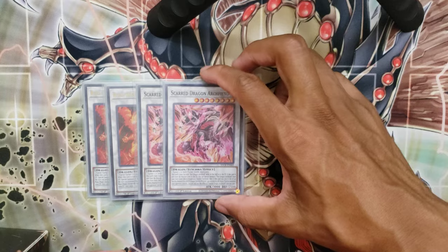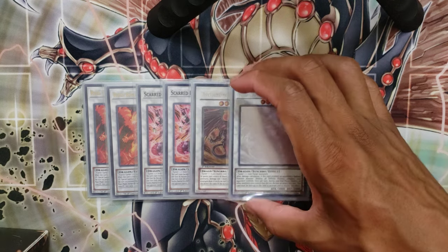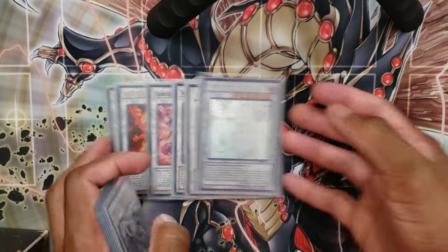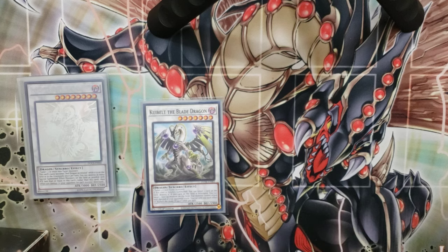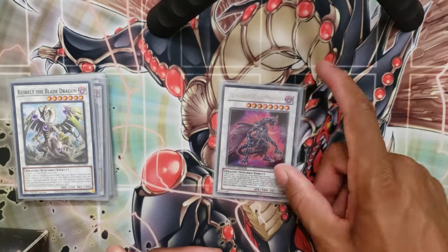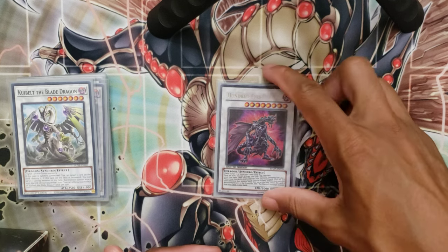Scarred is treated as Red Dragon Archfiend, and when a card gets destroyed you can bring it back for extra follow-up. Then I have two copies of Red Dragon Archfiend — the original one — and one copy of Scarlight. That covers my Red Dragon Archfiends. Then one copy of Coolie Belt, which you sometimes make going second to help break through boards. And the 100 Ice Dragon — this is a card I don't see a lot of people play. It has the effect to banish a Dark from the grave and copy its effects.